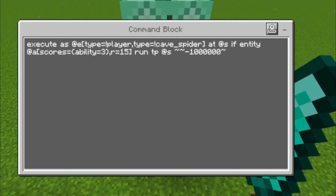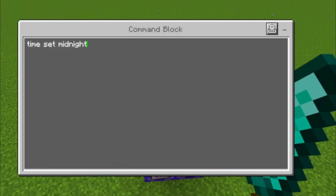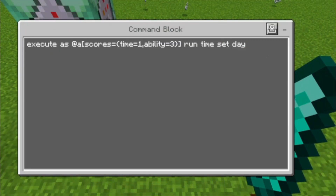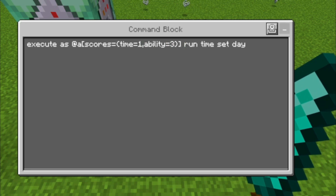This command does the same but instead of summoning a cave spider on a successful result, it just kills the actual mob by teleporting it into the void. Then the time is set to midnight, and if there is any player with an ability score of 3 that has time one, the time gets set to day again.